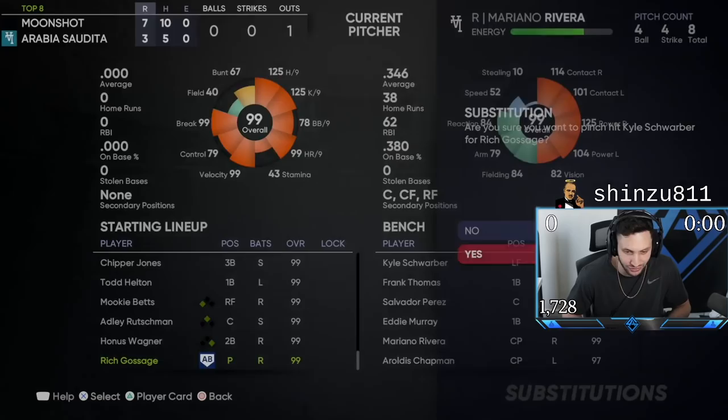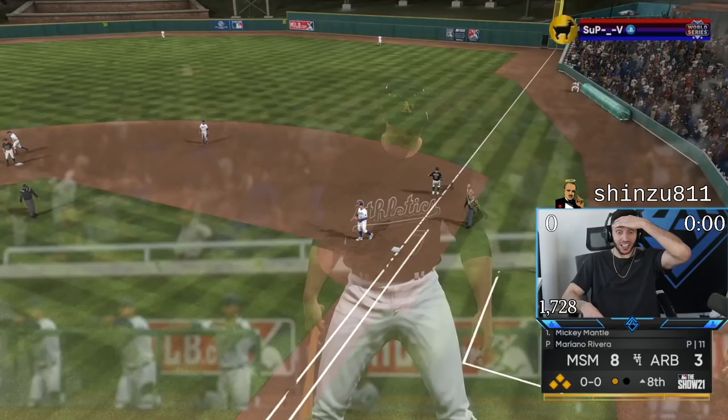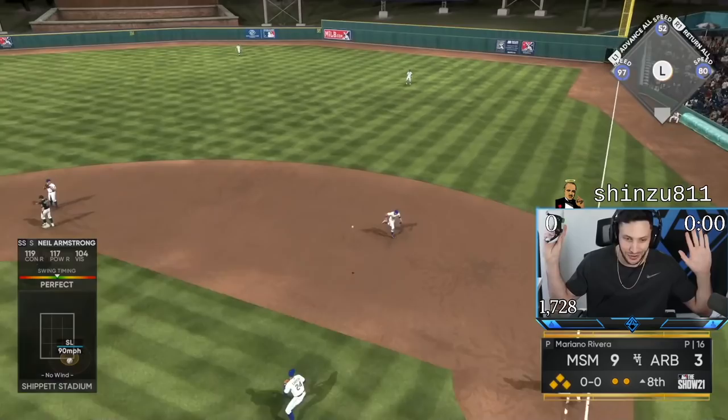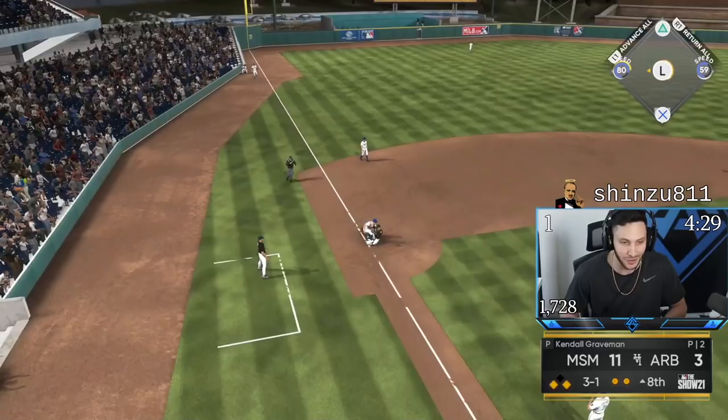We got the bases loaded. He's probably not going to bring in a lefty, but we'll have Frank Thomas — so it's either Schwarber or Frank Thomas. He went home? Why did he do that? I got to get on base here. Bases loaded for Mark Hanna — can he hit number three? Get down the line. You are just the best. Two more RBIs for Mark Hanna.